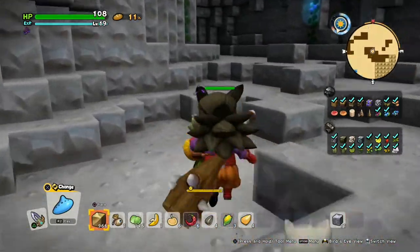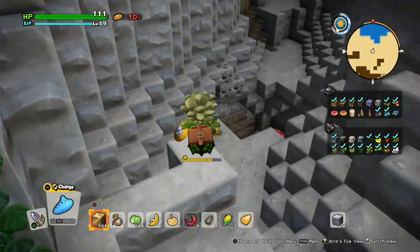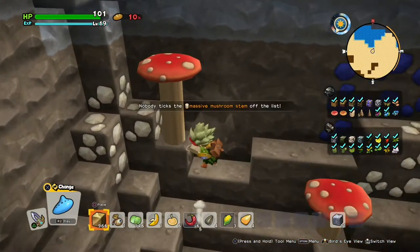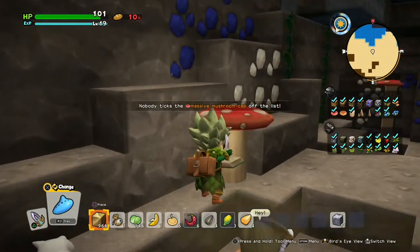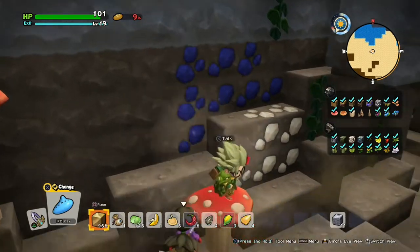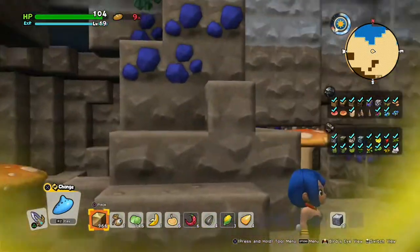We've found the cavern that leads you further and further down into the ground, so just keep exploring here. As you drop down the different levels, more materials should appear. Here is the massive mushroom stem — you need to examine the crown as well, and you need to examine the crowns of the massive mushroom to check it off the list. We have the blue dye vein block off the list — be sure you take these with you. You also have the white dye vein block off the list.